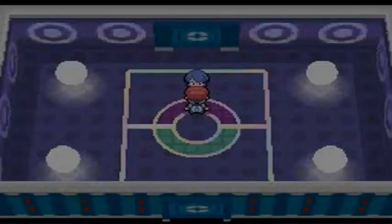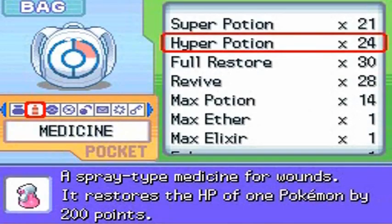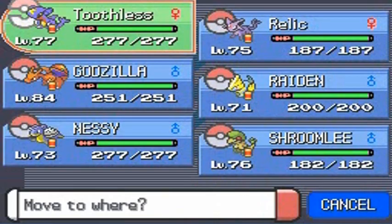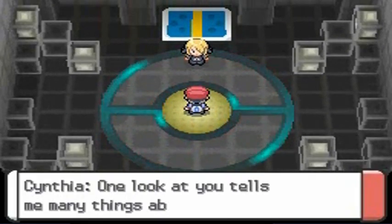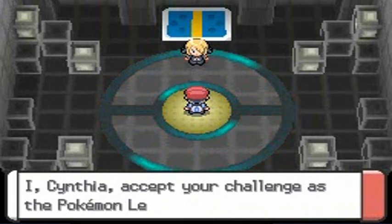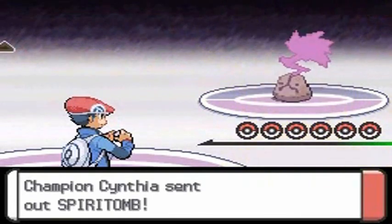We've got one more trainer — our girlfriend Cynthia. I'm going to heal up my Pokemon. We already know her first Pokemon is something with dark and ghost type. Let's go to our girlfriend because she's been missing us for quite some time. She tells us about all the challenges we've overcome. Here it is, guys — the final battle against Champion Cynthia! She comes out with Spiritomb, which is both dark and ghost type and has no weaknesses.